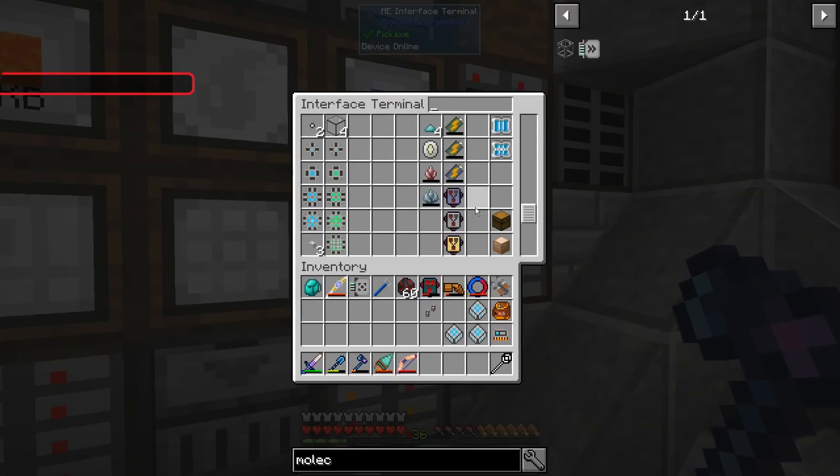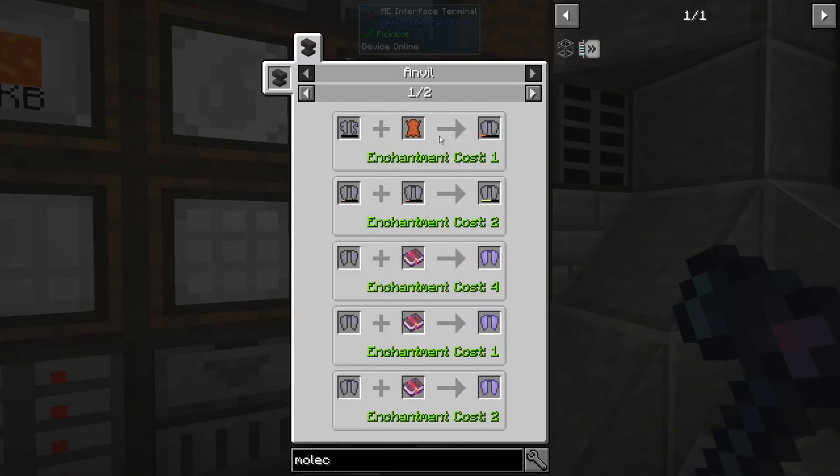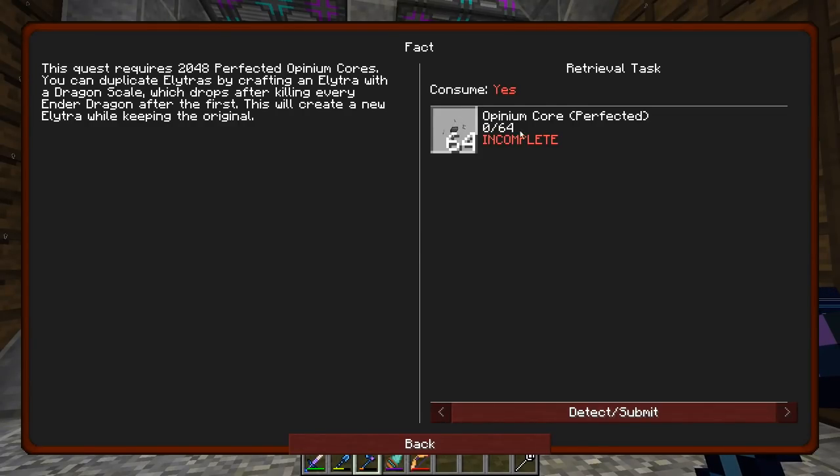What we need is a little bit complex. I'm going to have to go on the side. After this one, you need a Pair of Elytras. If you look over here, there's nothing that tells you how to get Elytras. There is a quest on the Opinion Core that does tell you: you can duplicate Elytras by crafting an Elytra with a Dragon Scale, which drops after killing every Ender Dragon after the first. This will create new Elytras while keeping the original.